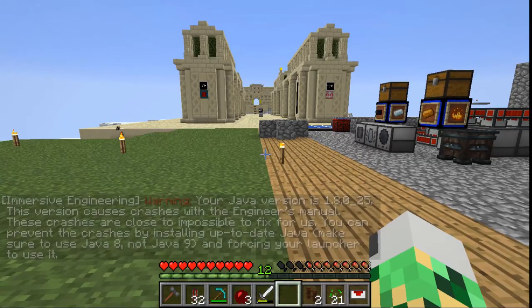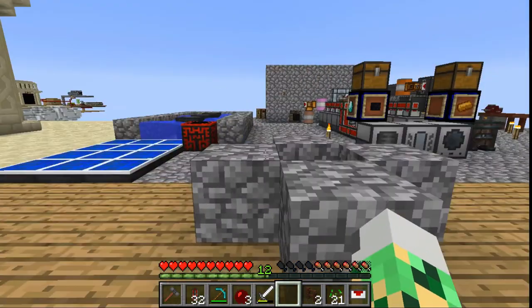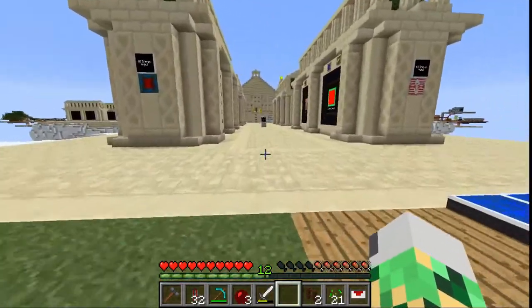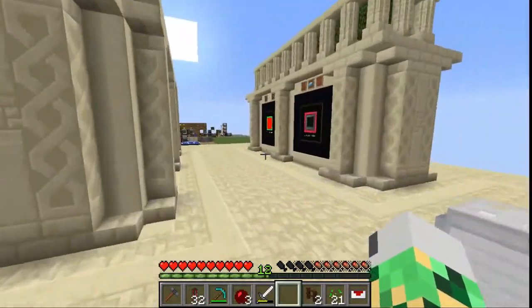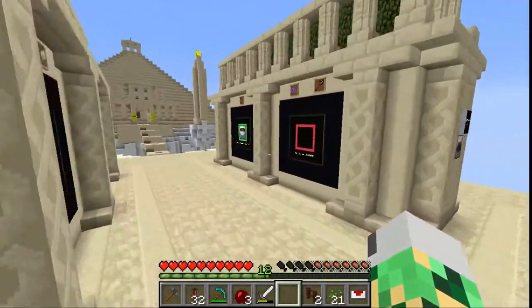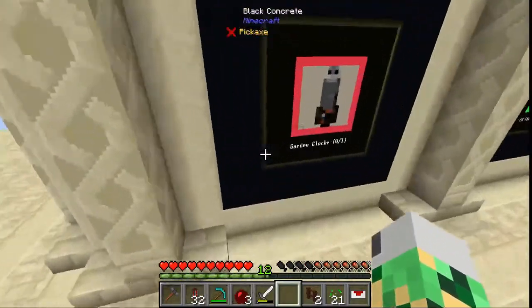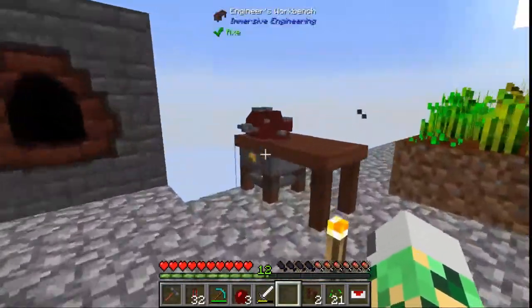Hello and welcome to episode 12 of the FTB Pyramid Reborn speedrun race, I'm PaintEagle. I'm back on the Iris server and it's time to look at our next quest. The only thing left on this half is the crafting grid, and we have energy done. I want to work on the crafting grid, petrothium, and garden cloche today — that'll be a good step in the right direction.